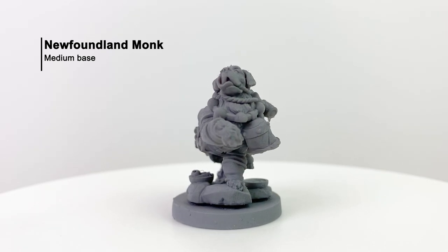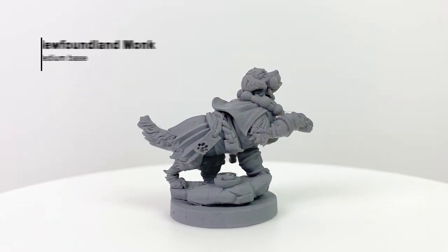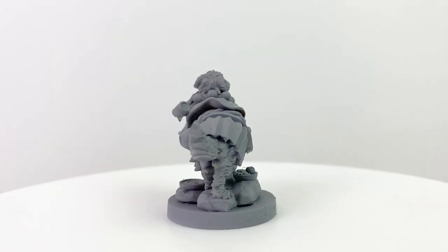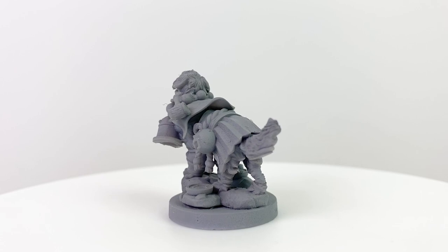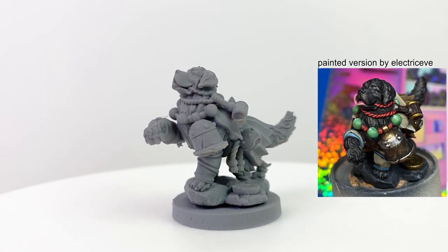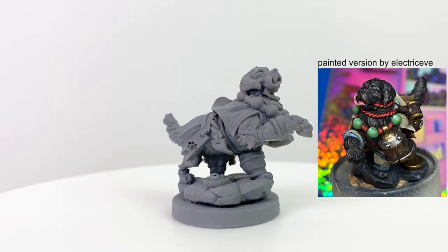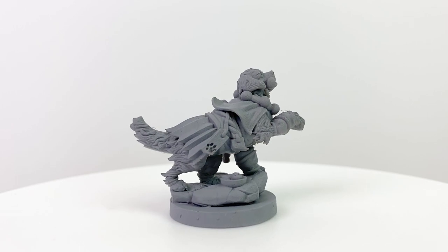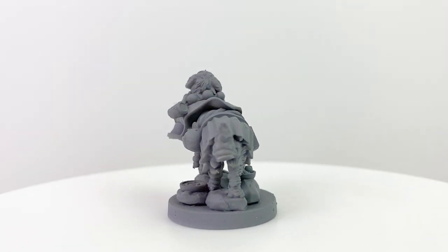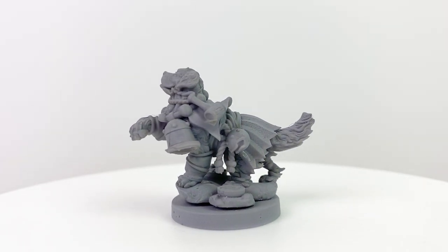Next is a Newfoundland monk. If you haven't seen a Newfie before, they can be pretty massive, weighing up to 150 pounds — typically thought of as gentle, noble giants, and I think that comes through with this mini. To me this one looks like he's already working on board a sailing ship. In Animal Adventures, awakened dogs have many reasons to seek out adventure, whether it's their instinctive drive to help those they care about or their natural curiosity about the world. Many take to the high seas to seek their calling.